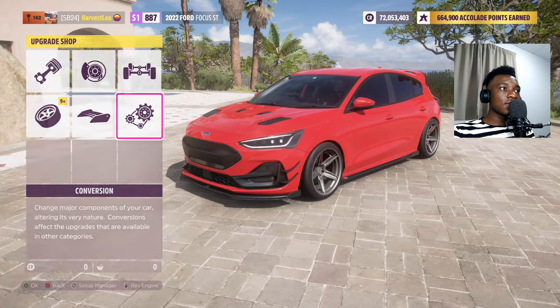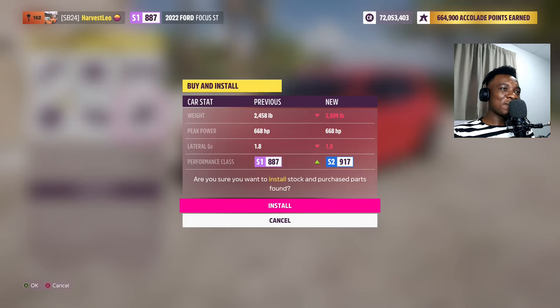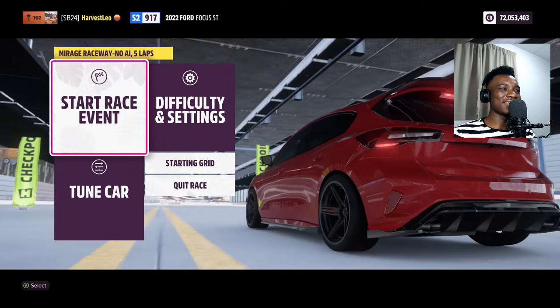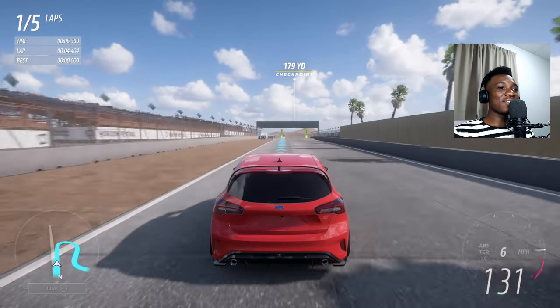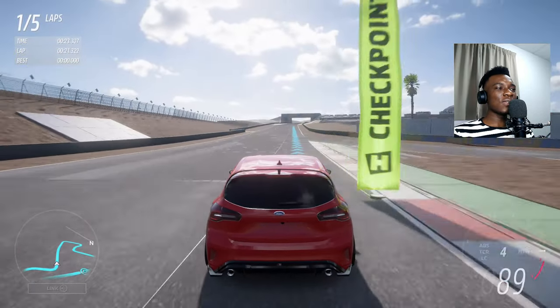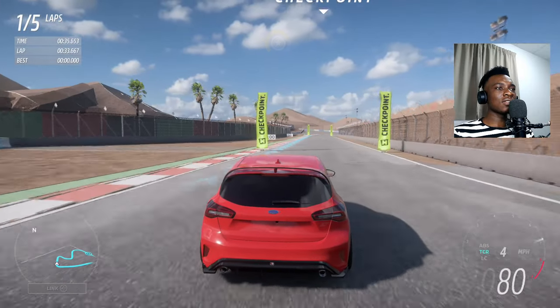Now we're switching to all-wheel drive — S2 class, it's going to be stable. The weight went way up, from 400 to 600 pounds, but our PI went up too. Maybe if the weight increases, the car becomes more stable. Now we're all-wheel drive. The launch picks up speed way faster. Are we going to run out of gears? We are running out of gears that fast — there are many straight lines here that will affect our speed. So far so good, it doesn't seem to understeer around the corners.